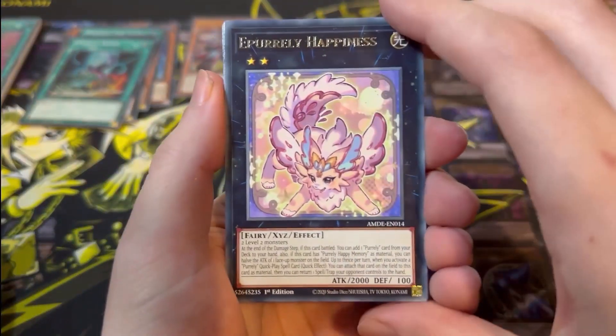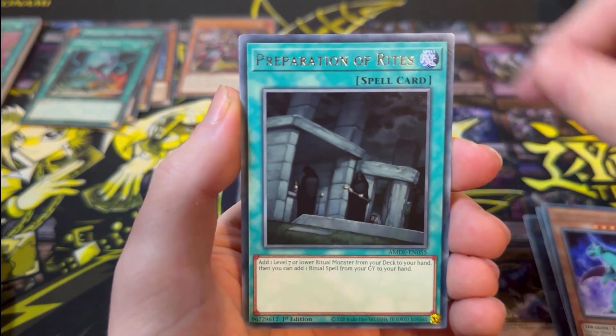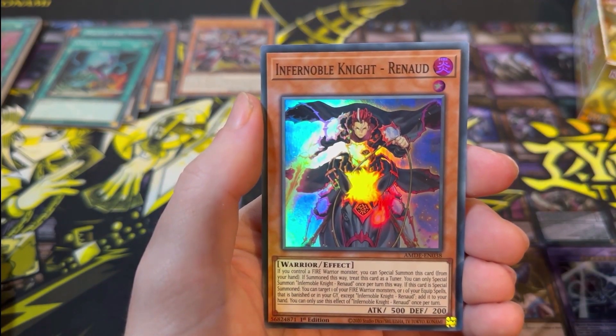Next pack: Purely Happiness, Double-Edged Sword, Arm Protector Dragon, Preparation of Rites, Mekanko Kagura, Stray Purely Street, and Infernoble Knight Renaud.